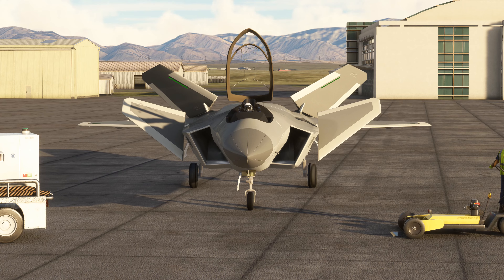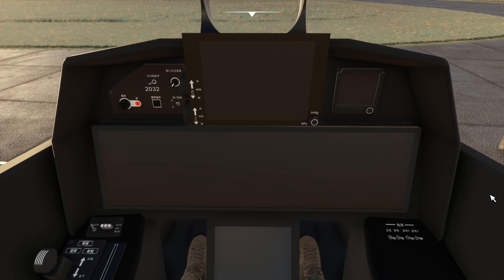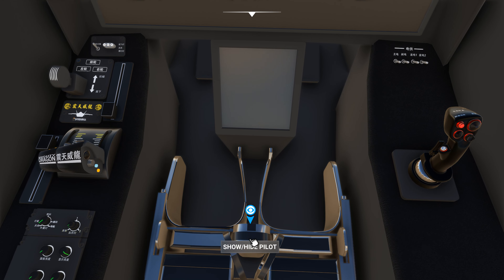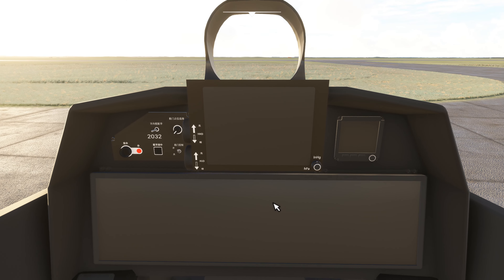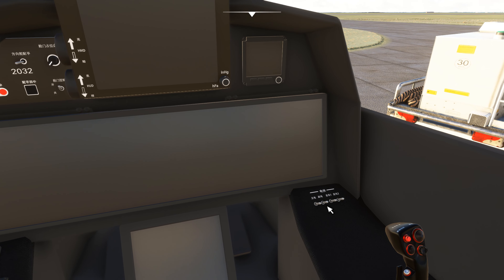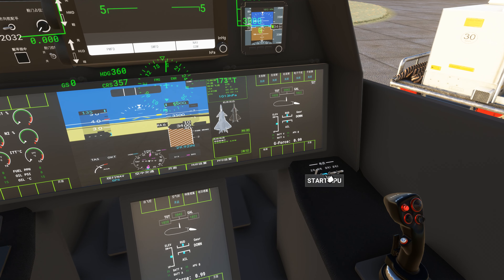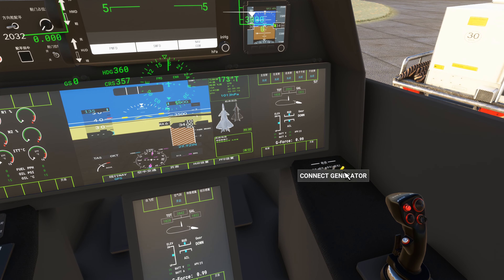So let's go ahead and jump in the cockpit real quick. As you can see, we've got a cold, dark aircraft. To get rid of the pilot if you don't want him because he's kind of in the way, you just click here in the middle and that will get rid of your pilot. Then from there, you want to go over to your right side here and click on the battery master, followed by startup APU and then the two generators.